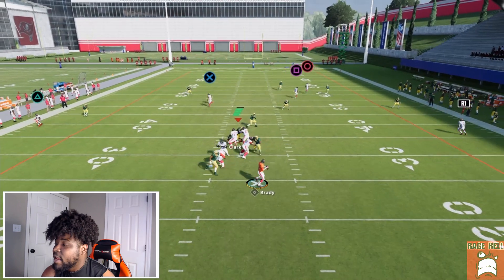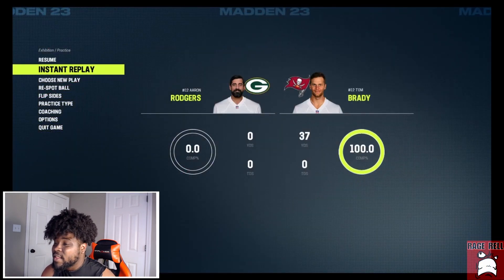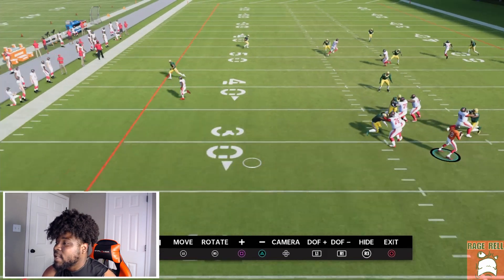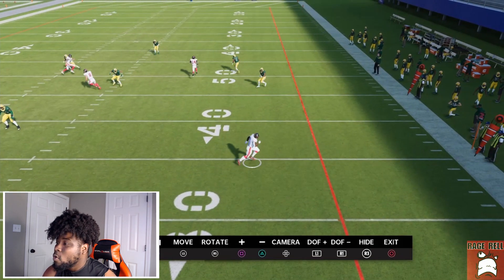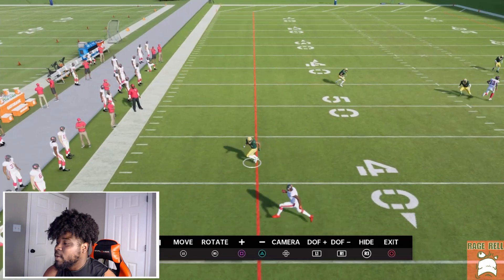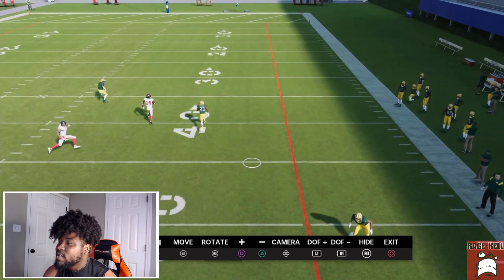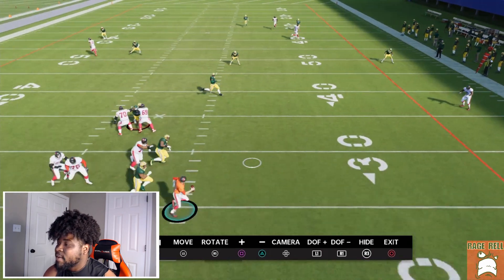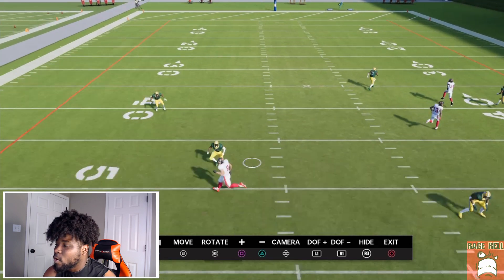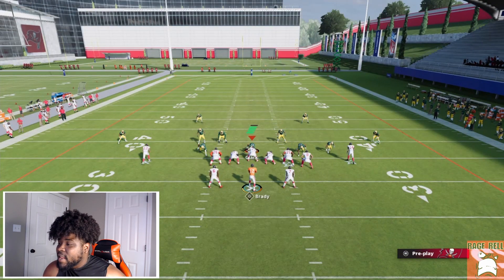There are a ton of setups you can do out of this because we have hot route master — we can make anybody run any route we want. The reason I like this is we have two quick flat reads. If there's zone dropping, we can have these flat routes right out the gate. If they aren't zone dropping, this post is going to do a pretty good job of getting into that gap because the hook zones won't be able to play it — they'll get pulled down by the flat route. The streak and crosser concept will work pretty much every single time if they are not zone dropping.